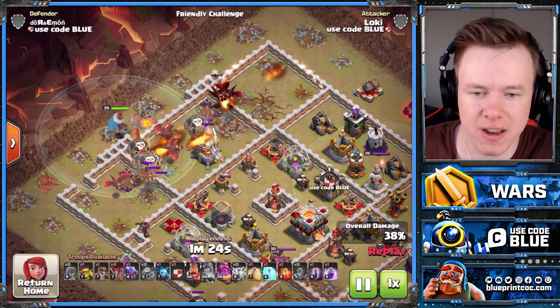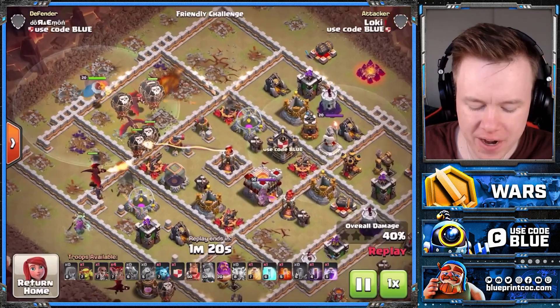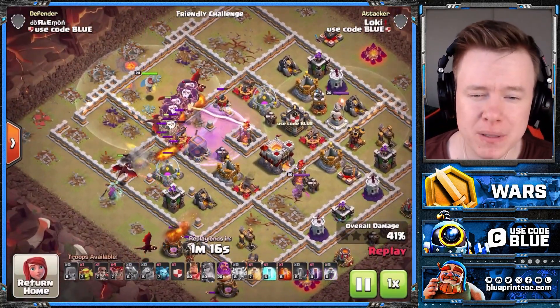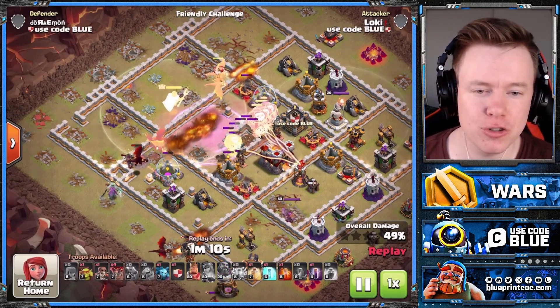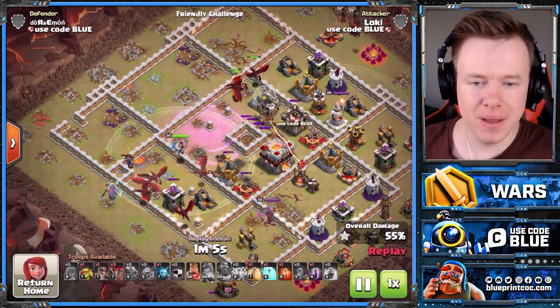Always go straight into the Eagle Artillery, and going to take this down nice and early here. It also helps that we're not fighting a sweeper. You can afford to bring two extra lightning for the sweepers if you want, but we didn't need it here. Then pop that Warden ability beautifully in the core — just use it to negate the air traps, single infernos, multi infernos, you name it.